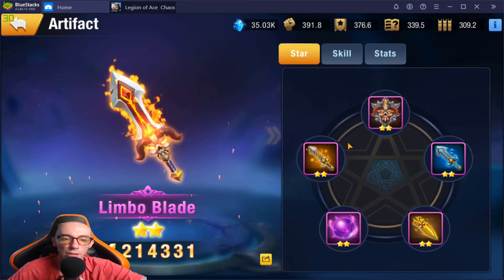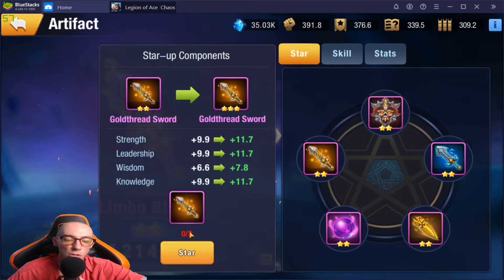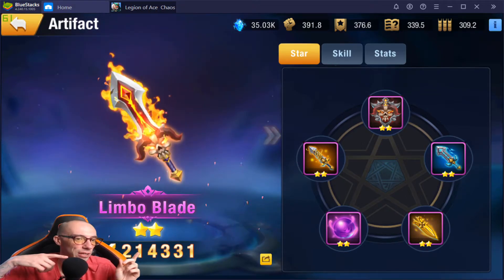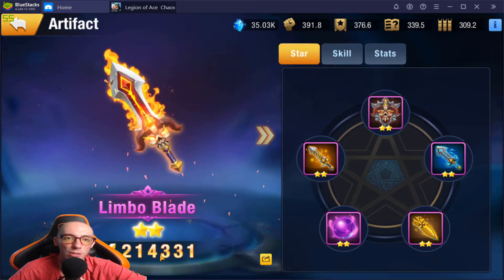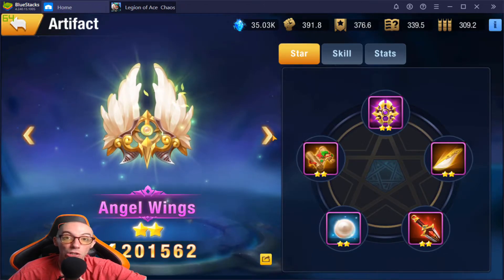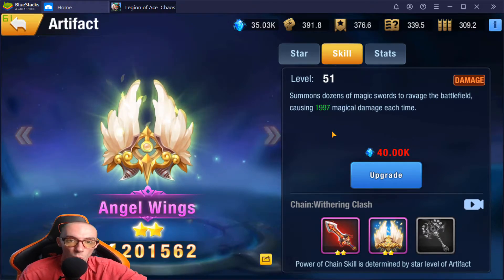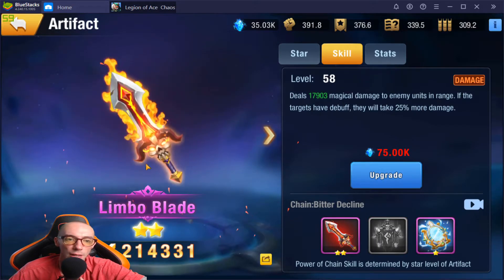Let's go back over to the artifacts. For starring up, you just click it and it'll tell you how many you need. Down here next to my face you'll see a big number — that is the combat power. The Limbo Blade we have is 214,000 combat power, which gives you an overall idea of how strong this artifact is. Now if we go over to the skill section, this tells us more in depth about what the artifact does and how to level it up. Angel Wings is at level 51 and the Limbo Blade is at level 58.